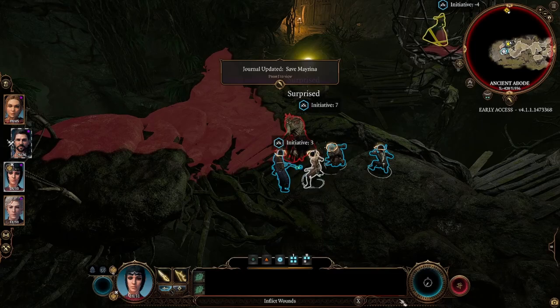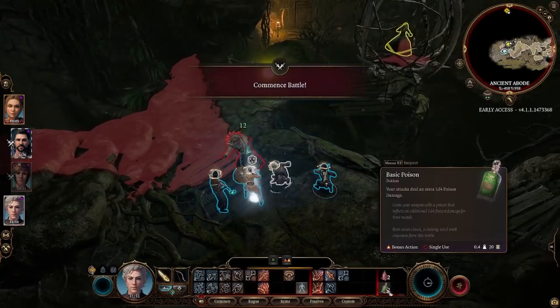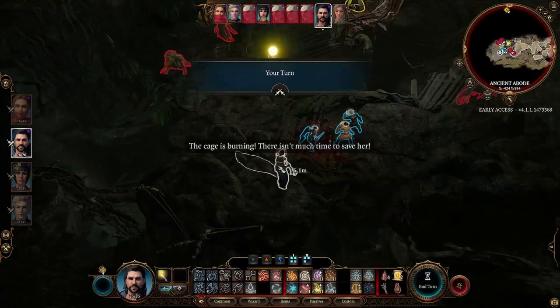Use Gale to cast Thunderwave, which will reveal and surprise Auntie Ethel. You may then use whichever attack you have available with the sneaky party members — remember to poison your weapons if available. This should bring her to about 70 to 80 health if things went poorly. She will then split into four aunties, three of which are fake but do serious damage, so make sure you use Gale's magic missiles to take out the fakes.